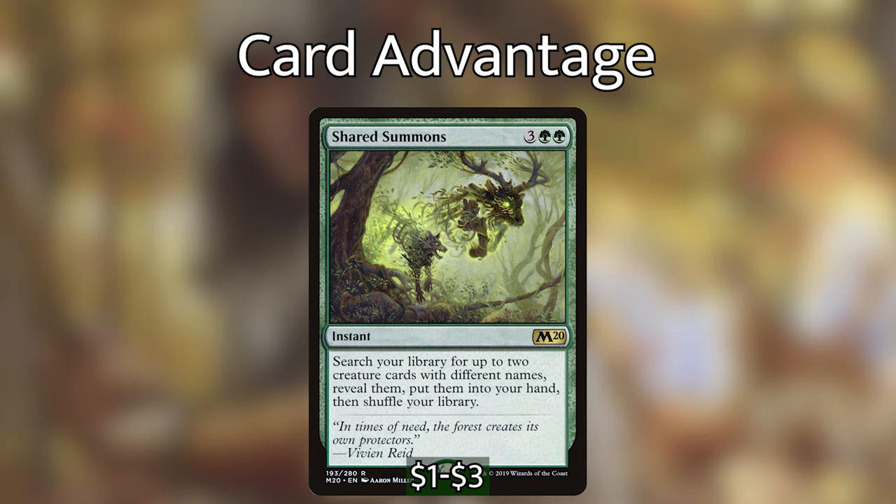Next up we have Overwhelming Stampede, which is a really good way of closing out games. It's going to give all the creatures we control Trample and plus X plus X, where X is the greatest power among creatures we control until end of turn. This is super useful with the Abomination of Llanowar and is going to make our team massive and let them swing in for the win. We then have Tainted Strike, which at instant speed and for one mana can give a creature plus one plus zero and Infect until end of turn. This is super mean and can take an opponent out of nowhere, but it is really good. We then have Shaman of the Pack — I played a really janky elf tribal deck back in Origins Standard and this was the centerpiece, so I had to throw it in. When it enters the battlefield, target opponent loses life equal to the number of elves we control.